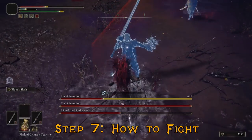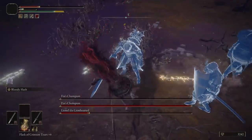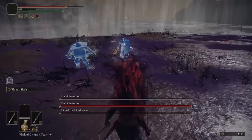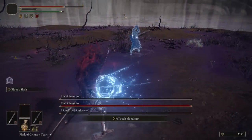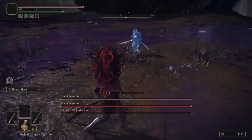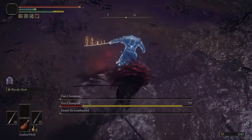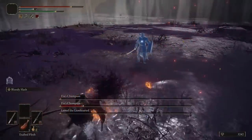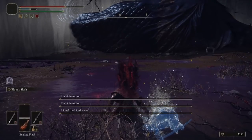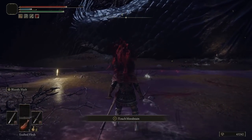Now for how to actually use this build. One big thing: if you're locked onto an enemy and use Bloody Slash, it locks to the middle of their body — so on an incline it can go right over their head. To fix that, don't use lock-on when facing multiple enemies. Lower the camera a bit and you can catch three or four of them in one slash. Also, Bloody Slash has about a half-second startup frame, so don't use it when an enemy is already winding up. But if their wind-up is slow, the slash can stagger them and stop their attack — locking big knights into a Bloody Slash loop, which is hilarious.